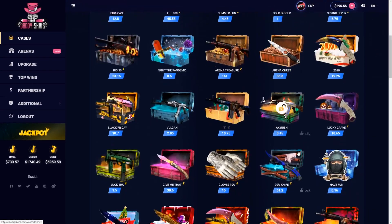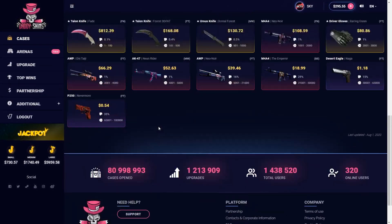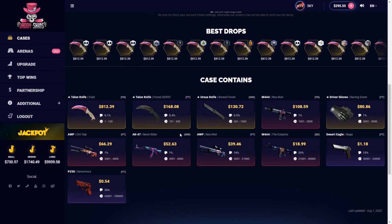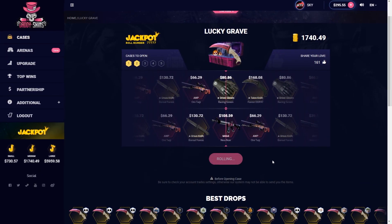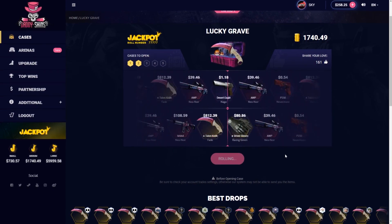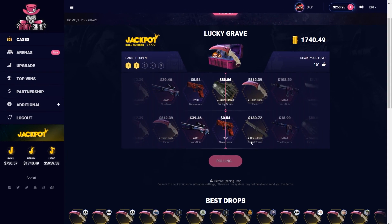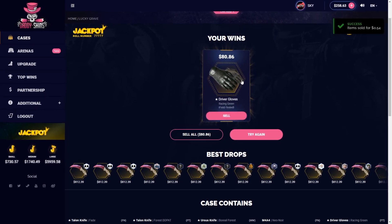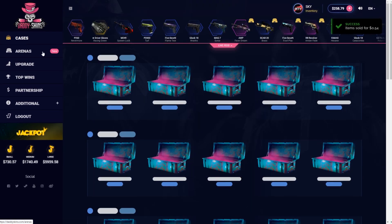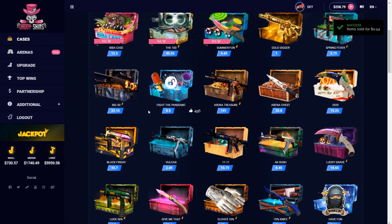Let's see what other case we can open - the Lucky Grave, let's open 2 of those. We can get a lot of nice knives, which is hard - not even 1% apart from the gloves - but let's try it out. As long as it's profit I will be happy. And we do get gloves for $80 - that's good, that case is really good actually. $80 right there, I am happy with that case, probably the best case we came out in profit with so far.